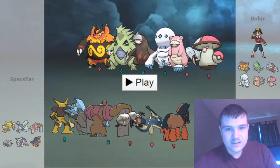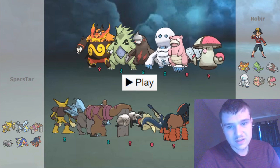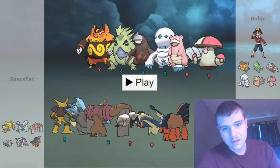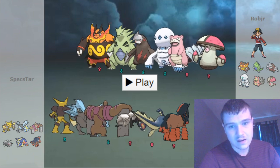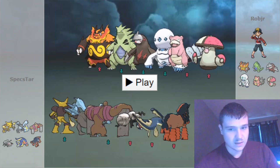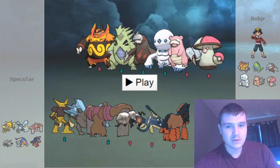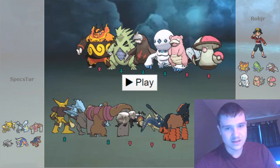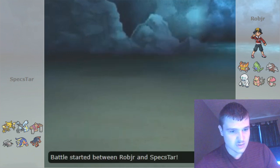Looking at this matchup, I decided that my best lead was Alakazam, because I did have the Protect for Darmanitan. I think the only scenario where this was bad was if he led off with Tyranitar, which I do have some pretty good switch-ins to. Mudsdale would kind of negate any momentum it would get, because it would be able to set up rocks, and then I'd be able to set up rocks. So yeah, I'm just going to lead off with Zam.